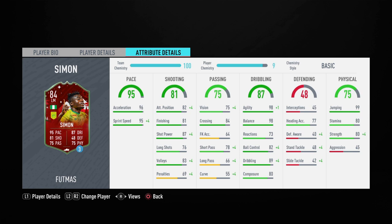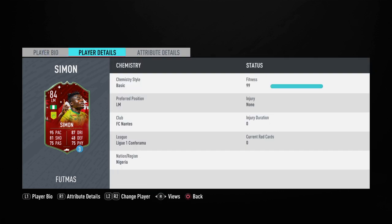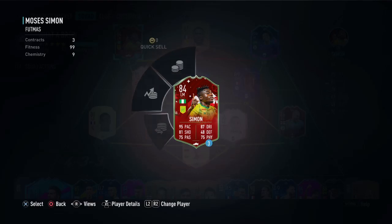His dribbling is really good as well, but his reactions are low, ball control isn't great, and composure isn't great. He does have 99 jumping, 77 heading accuracy, 80 strength which is good for a winger, and 80 stamina which isn't great for a winger. His work rates are medium/medium as mentioned.